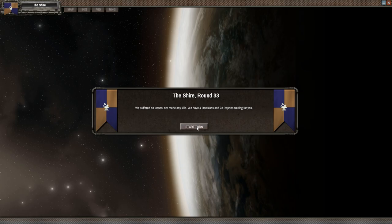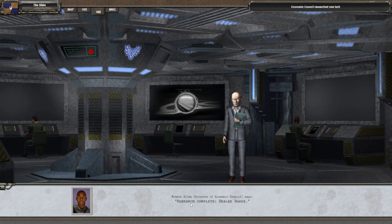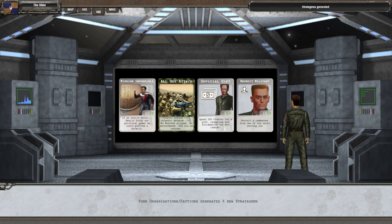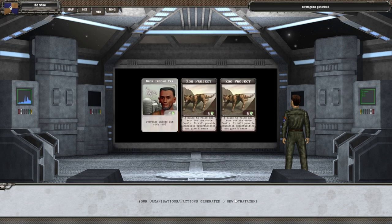Round 33: research complete - sealed roads! Let's see what we can do now, hopefully industrial points are available. We discovered a new model: motorbike infantry. We got a couple more attack cards - infantry attack plus 75, defense minus 75; very situational but not bad. Also a zoo project we could place in Ryer Field.